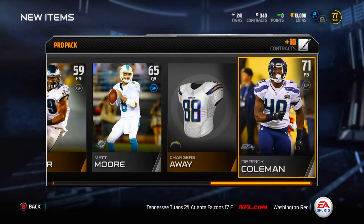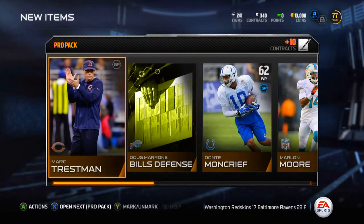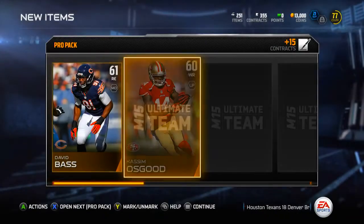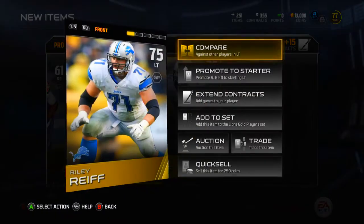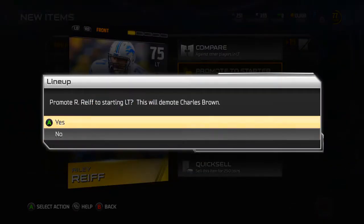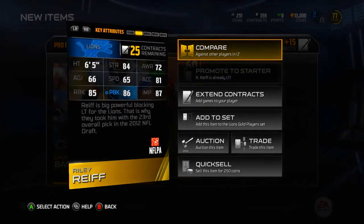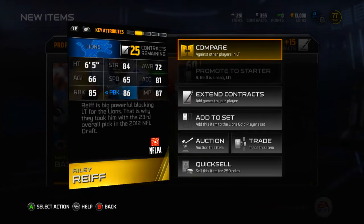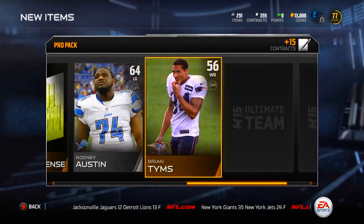Derek Coleman - definitely a solid pack with the new middle linebacker pickup. 10 packs to go, I need an elite - have not pulled one yet after opening around 20-something packs. Riley Reiff - I didn't need a new left tackle but he's got 84 strength, 86 pass block, and 85 run block. Actually a pretty solid card for a 70-something overall. Definitely a solid pull.